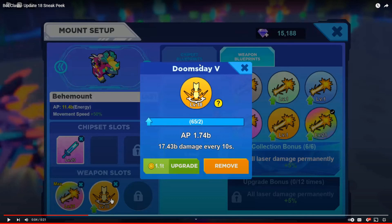Maybe we're supposed to do the crypt to get the weapon and equip them on our mount to make our mount even stronger. If you look at this one, this is a Doomsday V — it has over 65 pieces, it's level 8D, and it does 1.74 BAP damage every 10 seconds. And you can upgrade them using coins — yes, let's go! Finally, they stopped using gems for every single upgrade. We can now use coins, which is a little bit better.